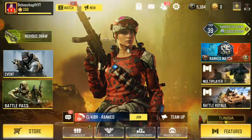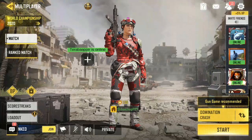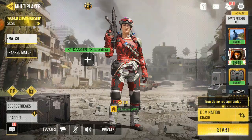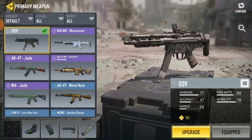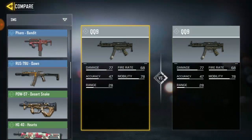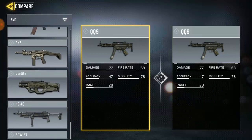So on this video we're talking about QQ9 versus Cordite. Cordite was the previous gun given in Call of Duty Mobile Season 6, and now we're in Season 7. Let's compare them — QQ9 versus Cordite.